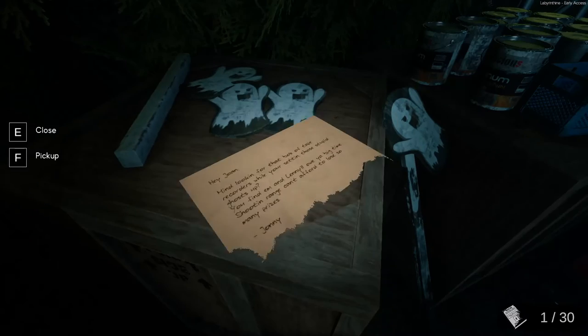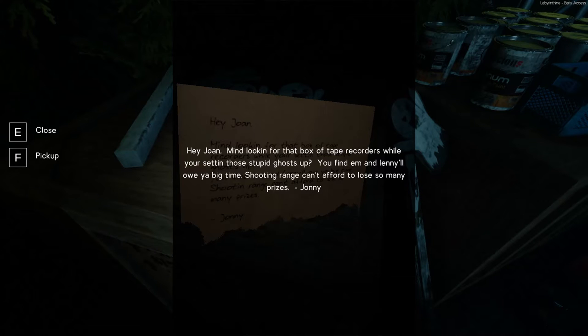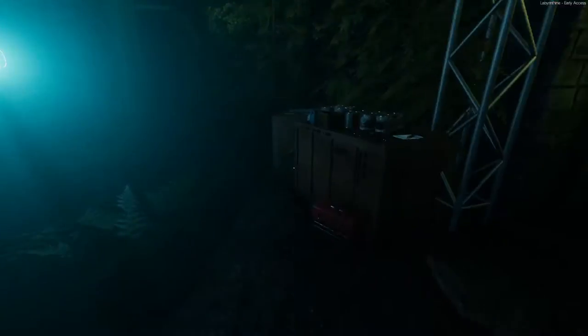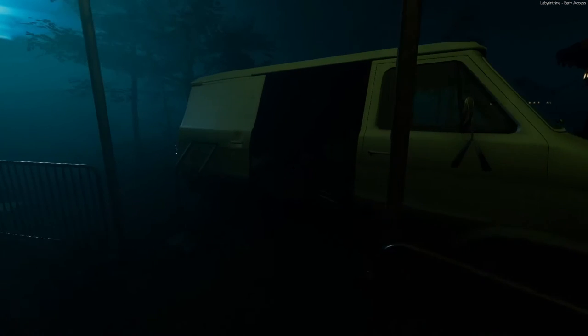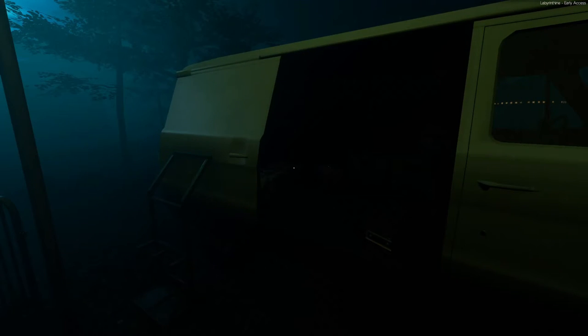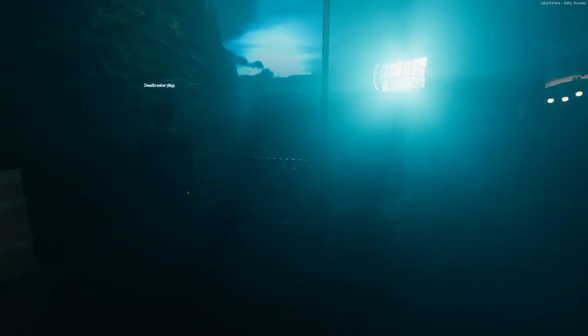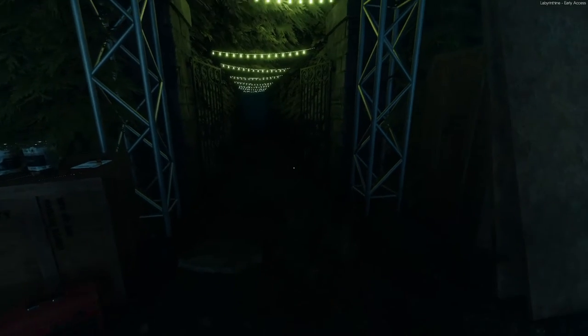Take the survival book, let's take it. You can pick it up and press F to pick it all the way up. Reading in-game notes: looking for a box of tape recorders while setting up those ghost props, you'll find them and Lenny will owe you big time. Shooting range can't afford to lose so many prizes. Generator shouldn't be running this hard either — something about wiring. Part of the curse, charge — I can't read this.